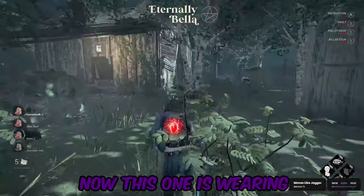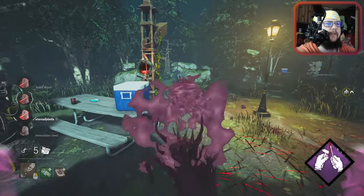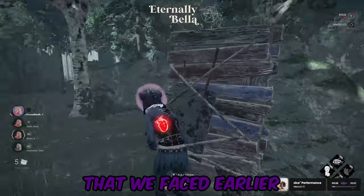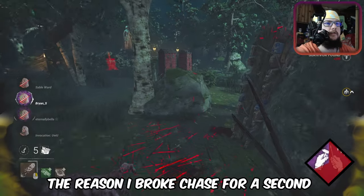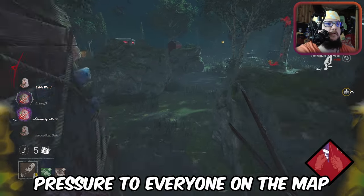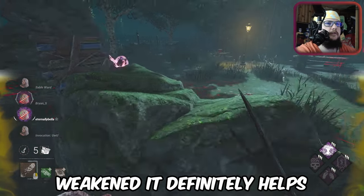This one's wearing a blonde headpiece — it might be the same guy we faced earlier just a different skin. The reason I broke chase to put the jellyfish is that I'm trying to apply pressure to everyone on the map. That's the best way to play this killer — sometimes brute forcing a chase doesn't work, but if someone's already weakened it definitely helps.